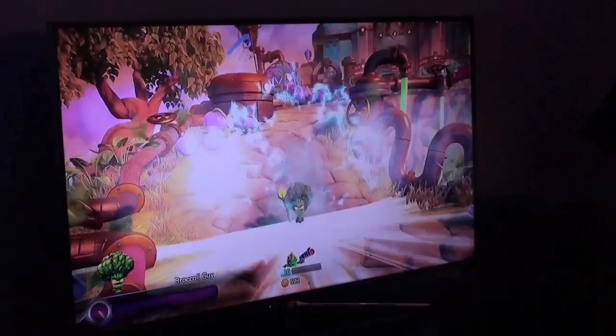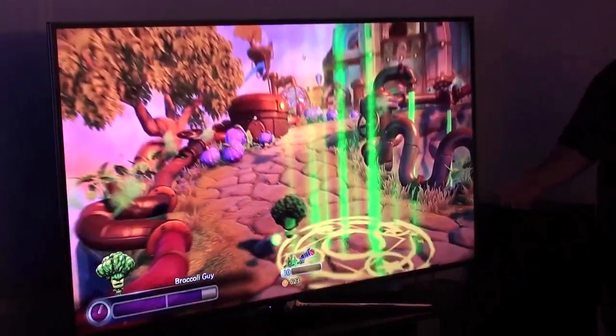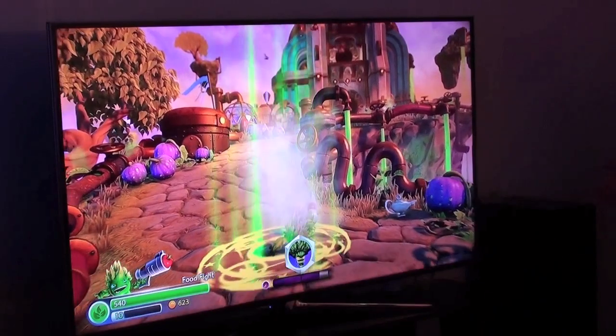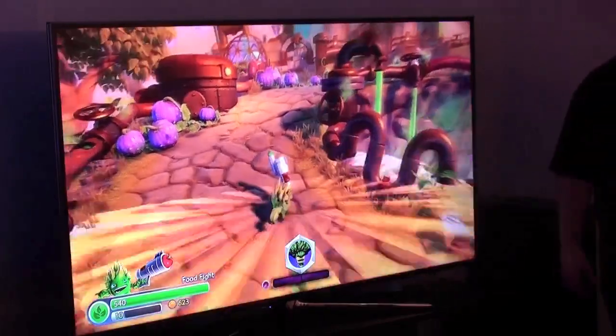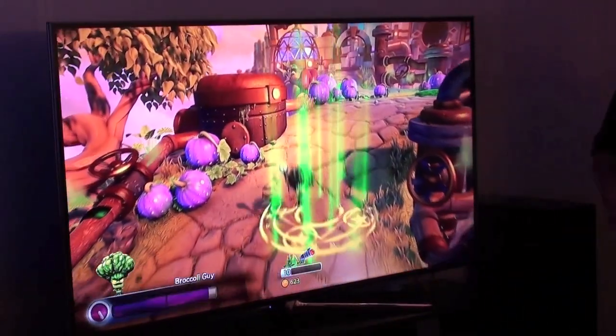Broccoli Guy rules! This is Broccoli Guy — he's a life mage. You'll see he casts a healing glyph, and then when you switch back to your Skylander, it'll actually heal you. In co-op, you can imagine one player having Broccoli Guy at the ready and another using a Trap Master, each of you healing one another.